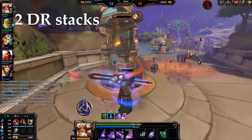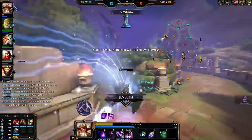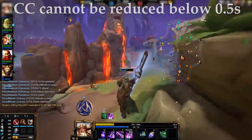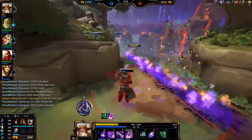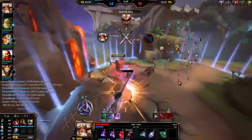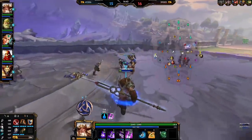Taking an example: you have 2 stacks of DR and get hit by a 1-second stun. One times one third is 0.33 seconds, right? Wrong. Diminishing returns — and CCR — can't reduce the CC duration below 0.5 seconds regardless of other factors. So that 1-second stun would actually hit you for 0.5 seconds. It's a lot of maths to basically say: if you're getting hit by a lot of CCs, they become weaker as more hit you, up to a point. It's also worth noting that sometimes true combos — ones that can't possibly be escaped — can be broken if you have CCR or DR.